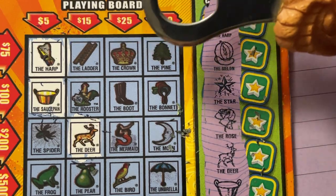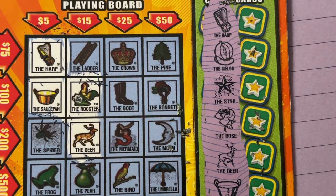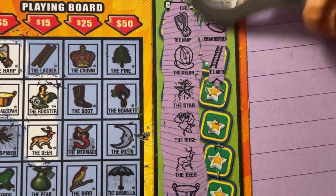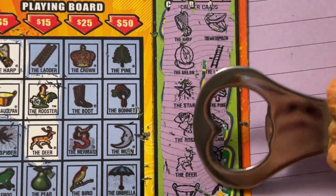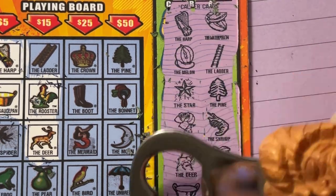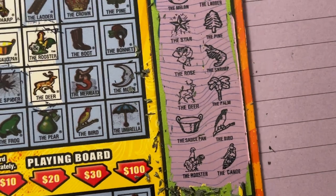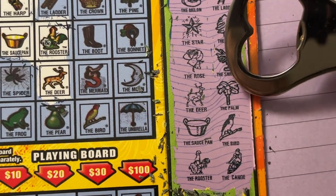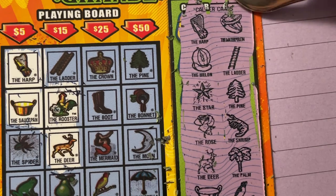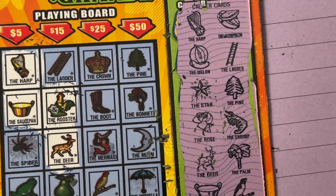The rooster — do we have him? Yes we do, right here. All right, scratch the other side. We have the rooster and the canoe, so we're looking for: a canoe, the bird, the palm, the shrimp, the pine, the ladder, and up top the watermelon — looks like a toilet seat. Let's see what we can find.